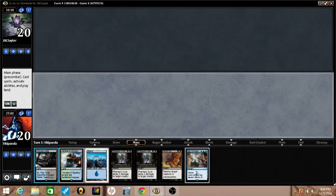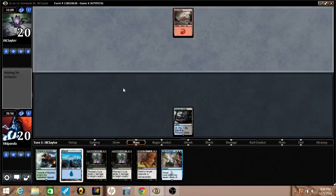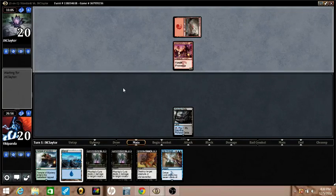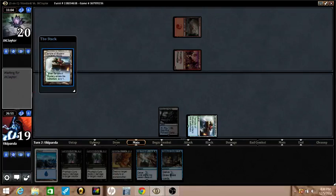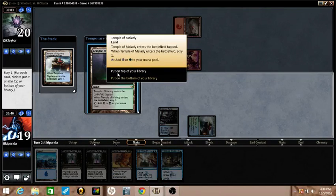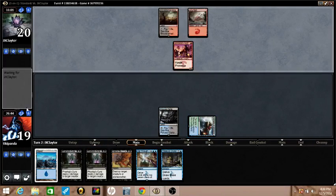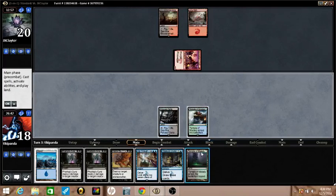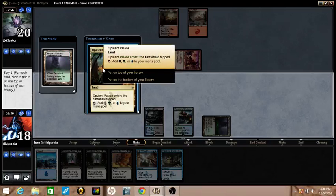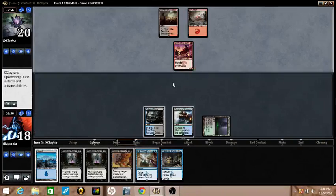Because I do have this scry, I'm going to lead on the delta in case I draw an untapped black source. Another delve spell — I have to keep it, it's not ideal. Opulent Palace. I'm going to keep hitting land drops now because I have the draw spells.